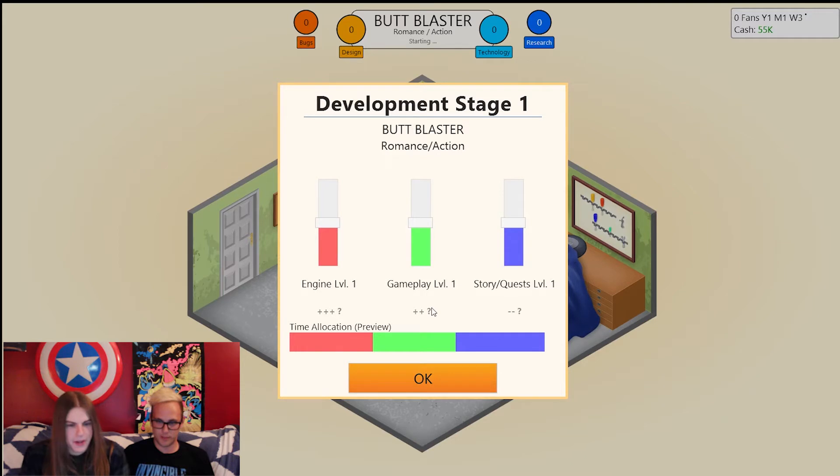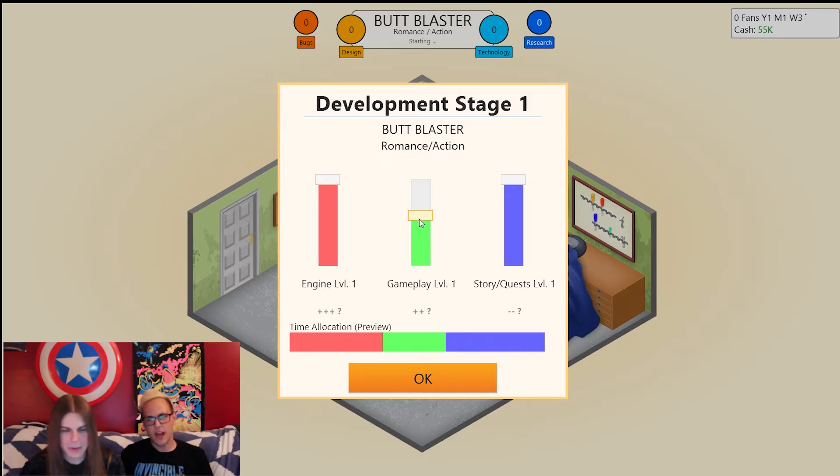Butt Blaster, the romance action. We definitely want to push storyline — it's a romance. The gameplay's okay. The engine's pretty soft, a little bit better because of the graphics. I want to make the gameplay a little bit better. Yeah, the time's good — it's our first game, we have all the time in the world.